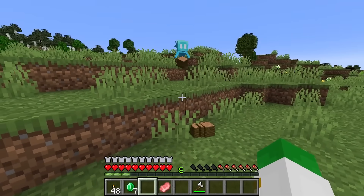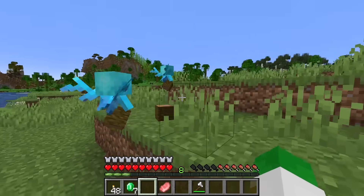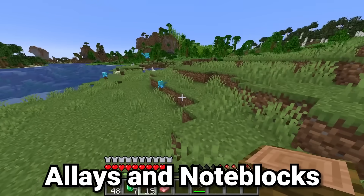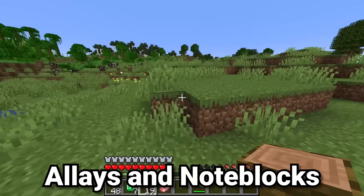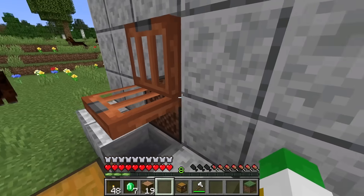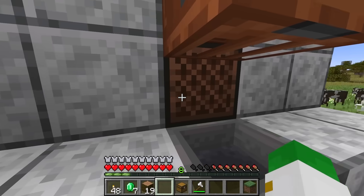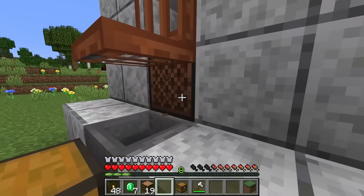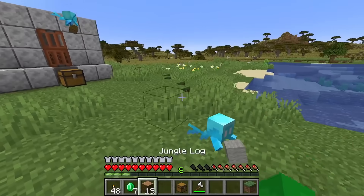But what if you want the allay to return items to something other than you — maybe a hopper? You can do that using a note block. If you ring a note block, particles will fly out to each nearby allay. Any allay within range will register that note block as its favorite, and for the next 30 seconds, it will return any items it grabs to the note block rather than to you.